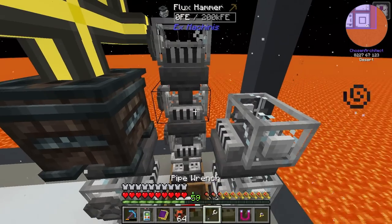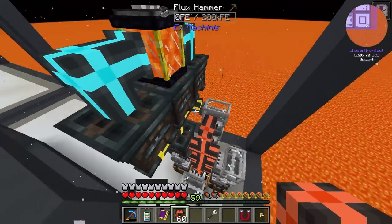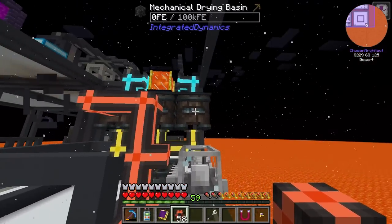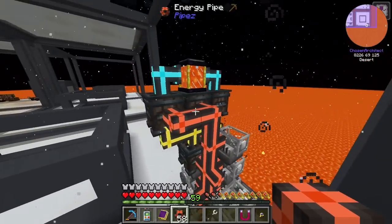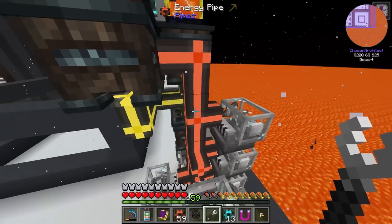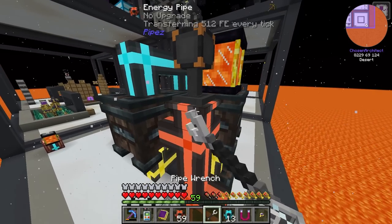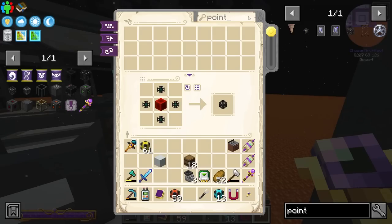The only other part is going to be the energy pipe throughout the center going all the way to this. I realize this might be a problem because I won't be able to power this particular basin, which means I will probably end up moving it over here. So there we go, it's all moved, set up, and should be perfect. We'll put our points on here and then make sure to give this all power, and that's definitely going to need an upgrade on it.